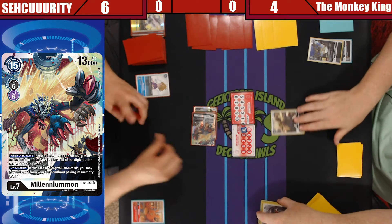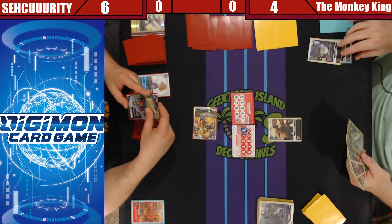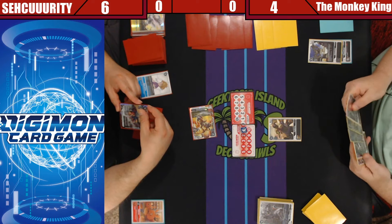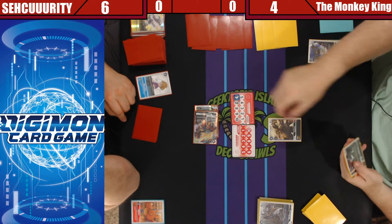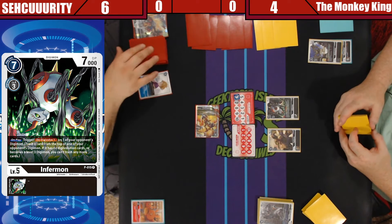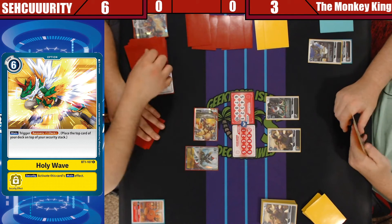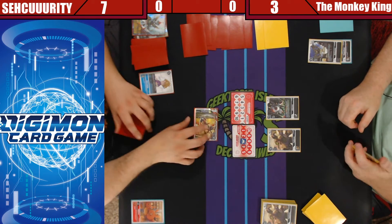That guy is ridiculous — did we even play with him last time? Draw for the turn. This card had Digi — you may play this card from your trash without paying its memory cost. Did you evolve him one level? And that just trashes it, yeah. Swing near security — six, okay. You're at one! I'm at one because of the mats. Now you're just at three — there you go. Move up Gatsuman.